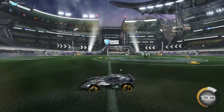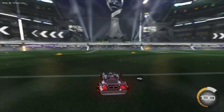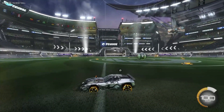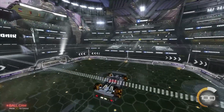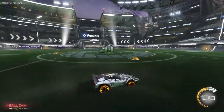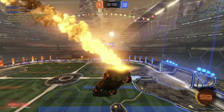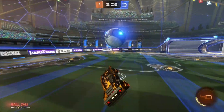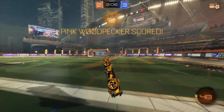That tiny margin can sometimes make the difference between getting the goal, getting the save, or just being able to rotate back on defense effectively. So the secret here is, if you've gone up for an aerial and you miss, and you don't have boost to get back down, still point your car towards the ground and hold right trigger — or whatever you use to accelerate forward. This is going to bring you back down to the ground just slightly faster than if you just let your car float. The same thing actually applies for going up for the aerial itself, giving you another leg up over players trying to beat them to that high aerial or back down to the ground.